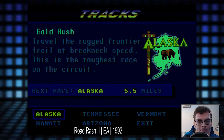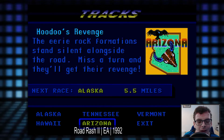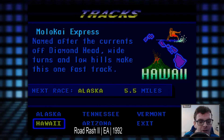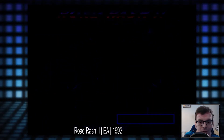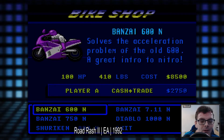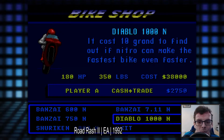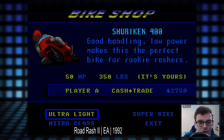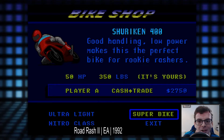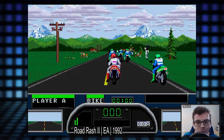Road Rash 2 has got Alaska, Gold Rush, Tennessee, Vermont, Arizona, or Hawaii. We are going to start in Alaska. You could have a look at the bike shop as well - you've got the Ultralight, the Bonanza Range, as well as the Diablo. But because we have no cash money, we have to start with the Segura Ken 400.